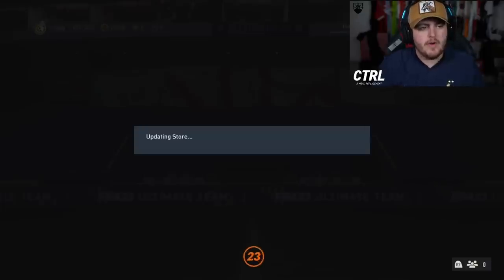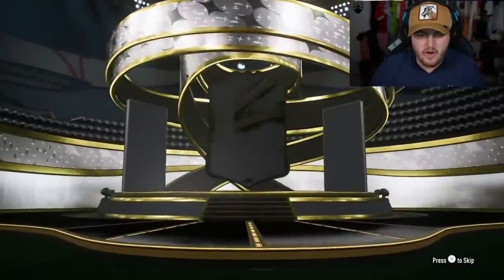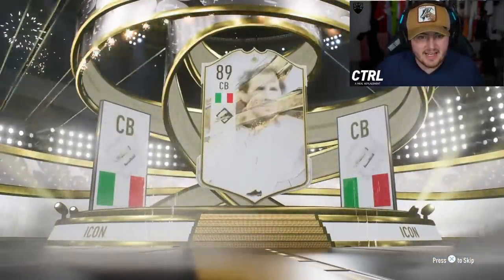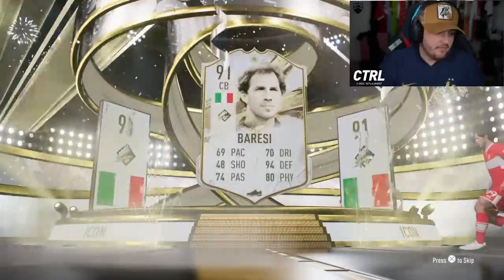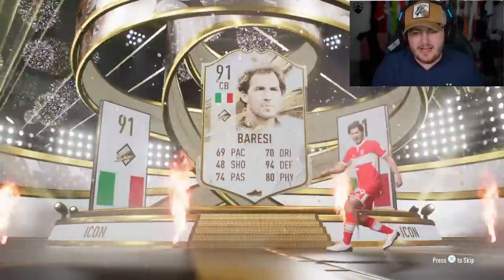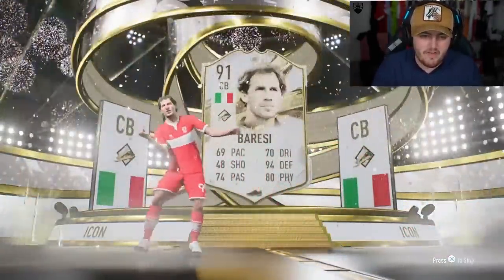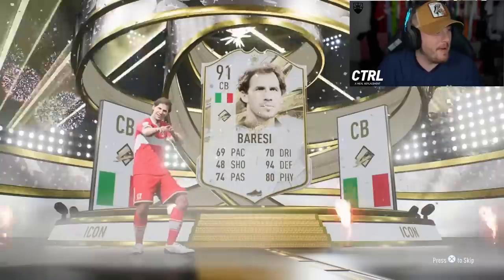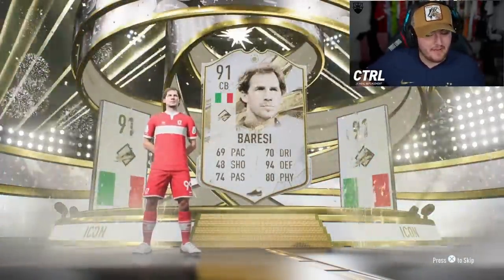Are these bugged? Can we get our first World Cup icon? Cruyff? No World Cup again - Italian, centre-back. I thought it was Maldini for a second. But it's Bresci. Not great, sadly. They really did do him dirty with this card - Bresci is known as one of the best defenders. Man's throwing it back, I can't even lie. Fair play.